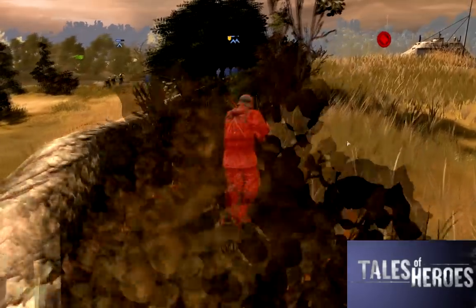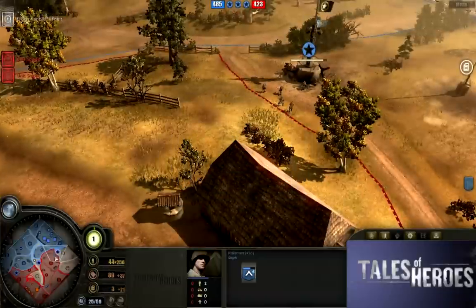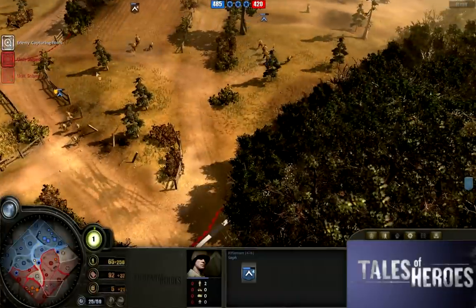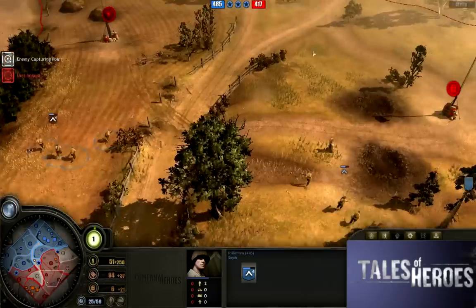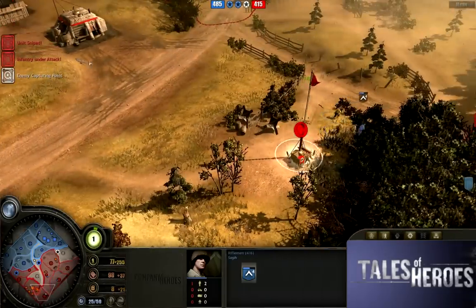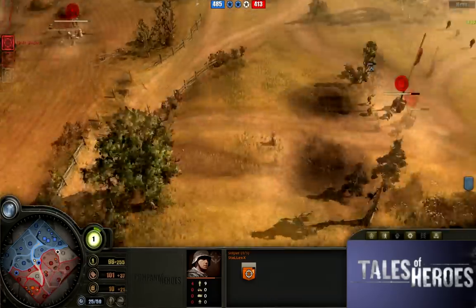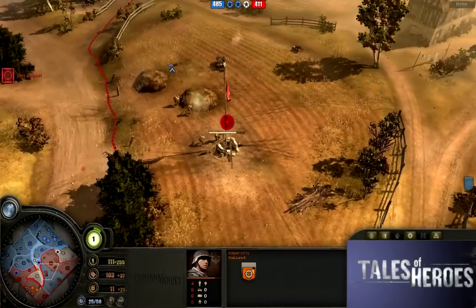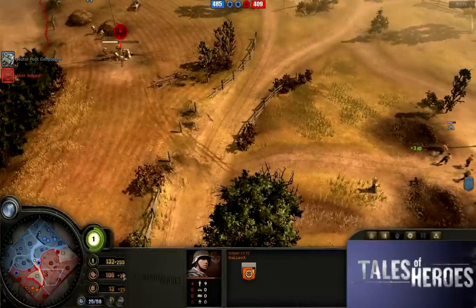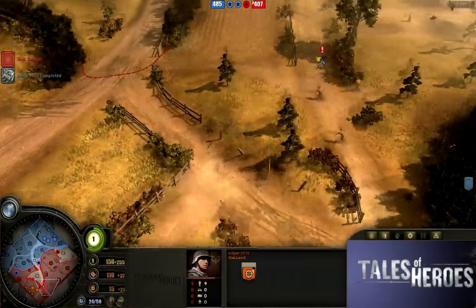The middle right now is what the American player is using as the Red Ball Express, so to speak. He's coming down here and it's allowing him access to the entire southern right — it'll be huge cutoff time for the Wehrmacht player. But nice use of that sniper just sitting in the base keeping the American player from standing too close. Let's take a look at the income: 285 for manpower, 32 for munitions, and 21 for fuel. The Wehrmacht has 21 for fuel, 37 for munitions — it's pretty close — but 256 for manpower due to the three rifle squads.